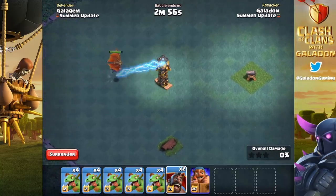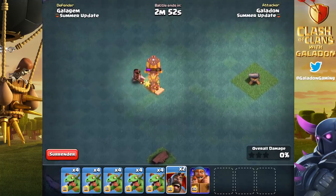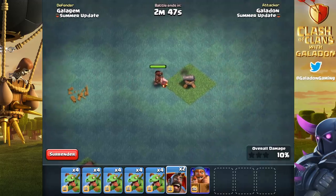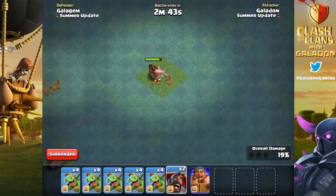Right here in the developer build, we can watch a hog glider go after a cannon — a tesla pops up — and you'll notice the hog glider took damage but it still landed and stunned that maxed-out level nine hidden tesla. It had plenty of time to get in, wipe that defense out, and move on. It's only if the hog glider takes too much damage that it will fall from the sky and lose that stunning glide ability.